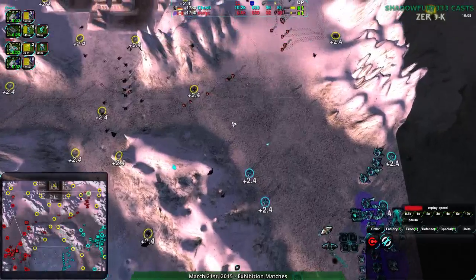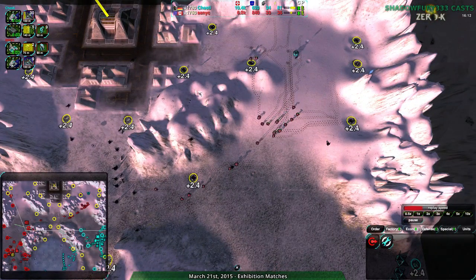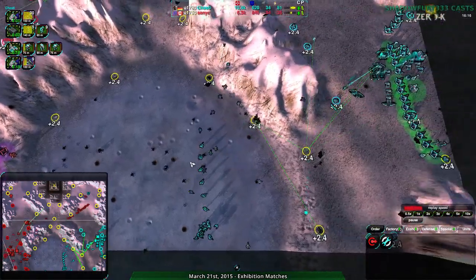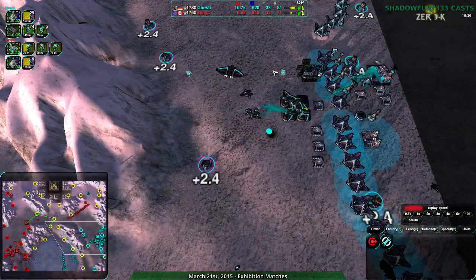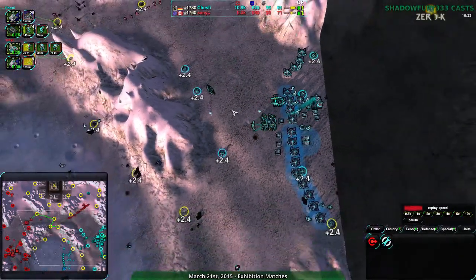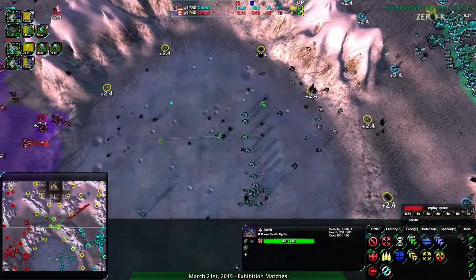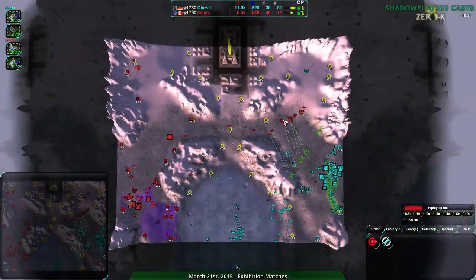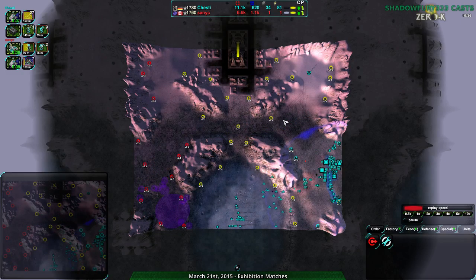When you have nine Zeuses — that's about 20,000 health worth of Zeus — the Swifts will not tear through that in any decent amount of time. It takes three Ravens for a single Zeus to go down, and the Ravens can be hit pretty easily by the lightning guns. Overall, I really don't understand the rationale. Air control has kind of been restored for Chesty, but Sanic is all over the north side and Chesty has no way of dealing with it. Chesty has no radar up there — Chesty has no idea.